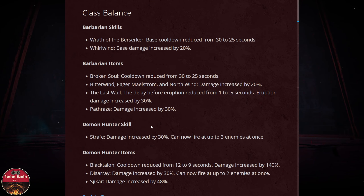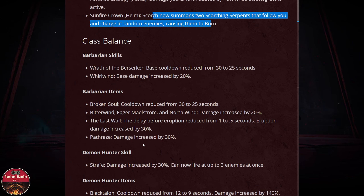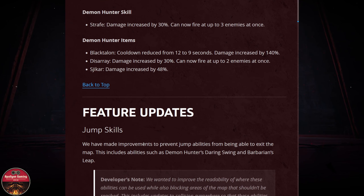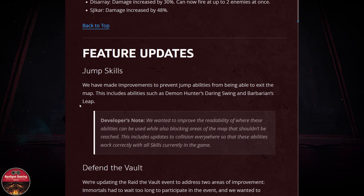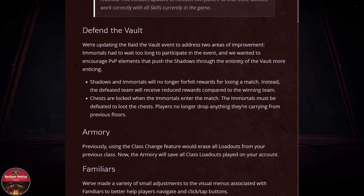For class changes, Barbarian and Demon Hunter are the only classes getting some balance — no other class is getting buffs or nerfs. For jump skills, there's an improvement to prevent jump abilities from being able to exit the map. That's for Demon Hunter. Also, Defend the Wall is coming back with some changes.